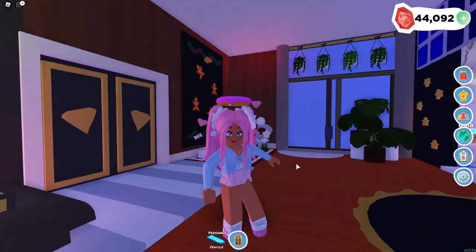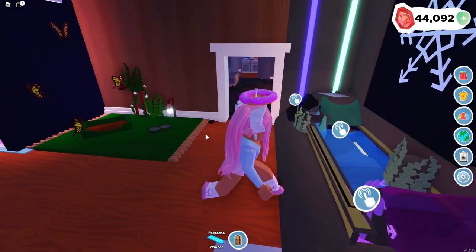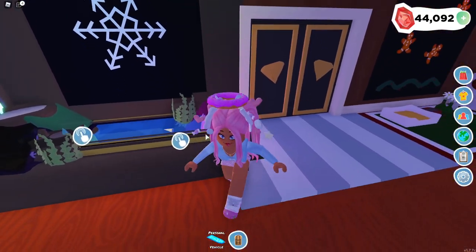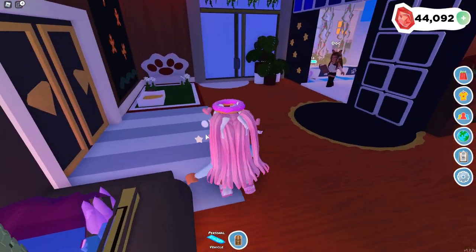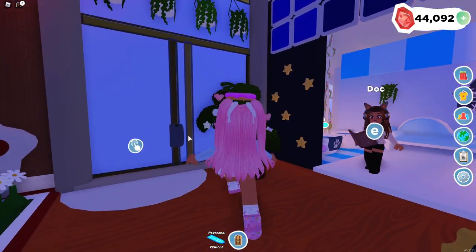So if we look over here, this is actually the penthouse apartment. And over here, this is like a little pet station area. Oh my gosh, I love what she did with the space over here. We have like a little pond area over here as well. And then we also have like more pet beds and stuff as you can see. And then if we go over here...